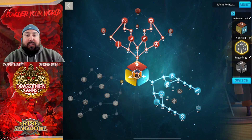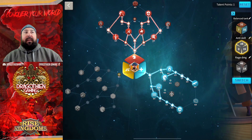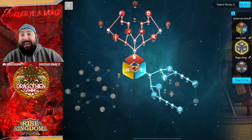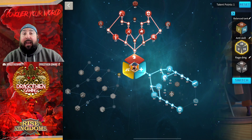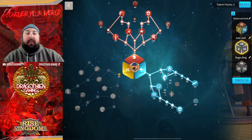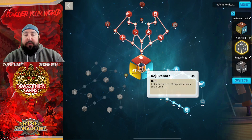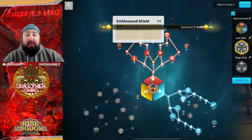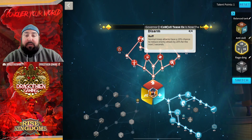The Anti-Skill build is the second build — this is the one that gives you the most skill damage taken reduction. If you're going to only be fighting skill damage builds and want maximum tankiness against that skill damage, which is the biggest damage in the game right now on the battlefield, this is the build for you. You get Rejuvenate, Emergency Protection, Loose Formation, Emblazon Shield, and you also get Disarm — which gives you a 10% chance to reduce the enemy attack by a further 20% for two seconds.